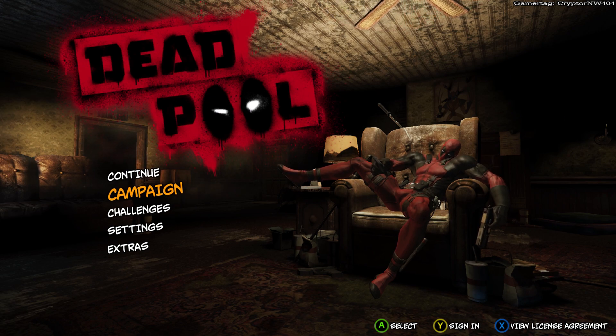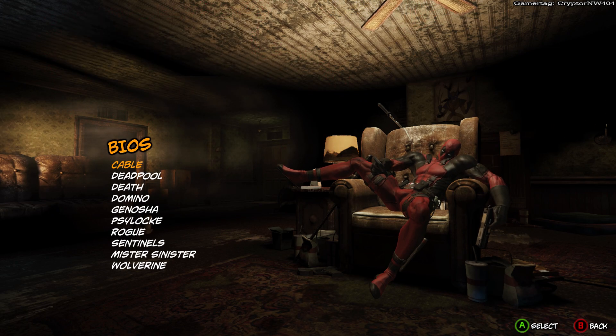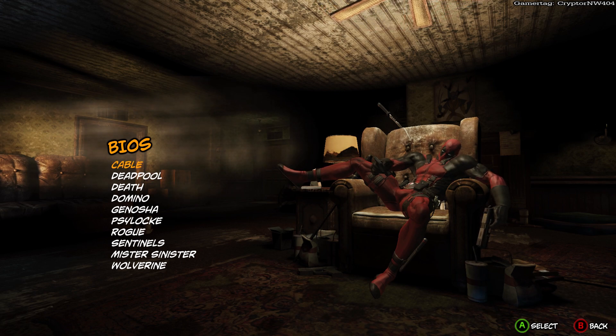Back to the video. What you do is enter the main menu and go down to Extras — the only extras available are Bios. The biographies for the characters include Cable, Deadpool, Death, Domino, Genosha, Psylocke, Rogue, The Sentinels, Mr. Sinister, and Wolverine. They're all obviously labelled in alphabetical order. We are going to start off with Cable's biography and do them in alphabetical order as we go.